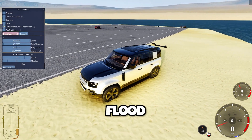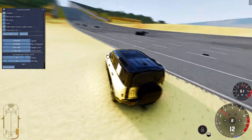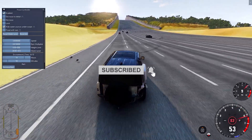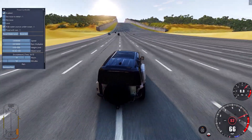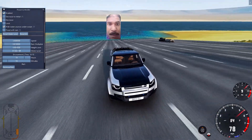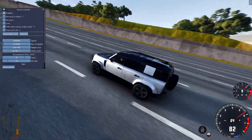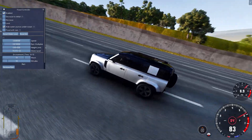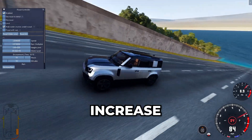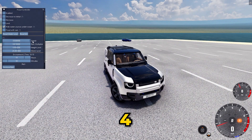For now we will set the flood speed to three. The Defender escaped the flood! Now we will increase the flood speed — we are gonna set the speed to four.